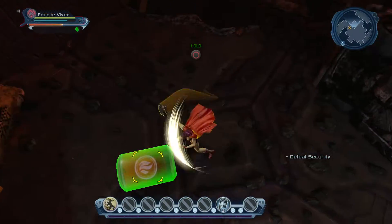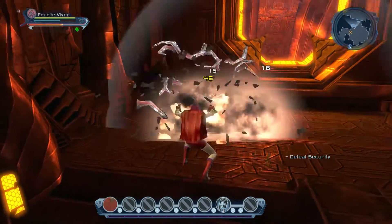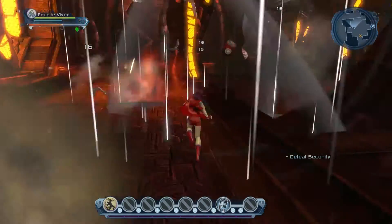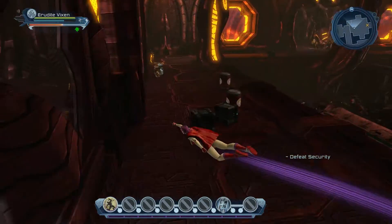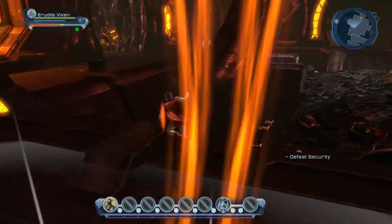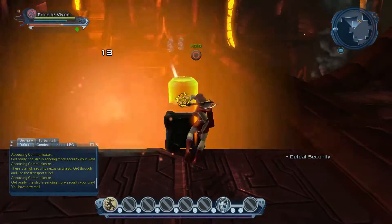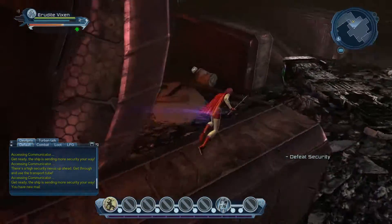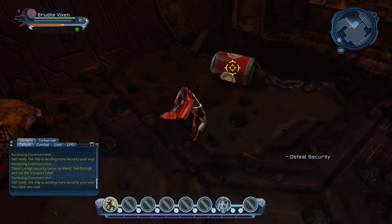I've done this whole escape from the Brainiac ship probably about 50 times, and each time is different. Sometimes I'll walk out of the Brainiac ship with a total of six skill points, sometimes I'll come out with eight. The most important thing to do is just keep trying, know what feat points you want, and take the time to get them.